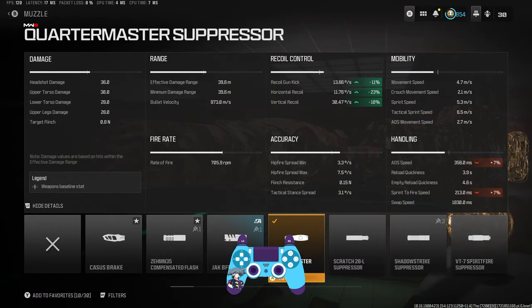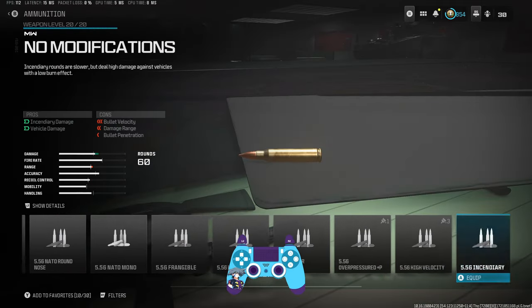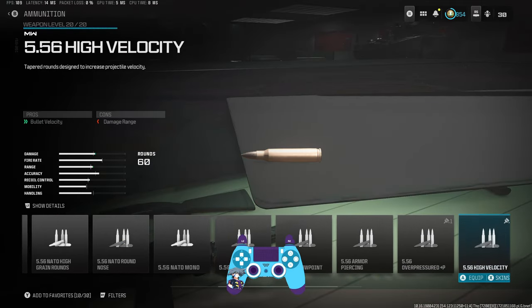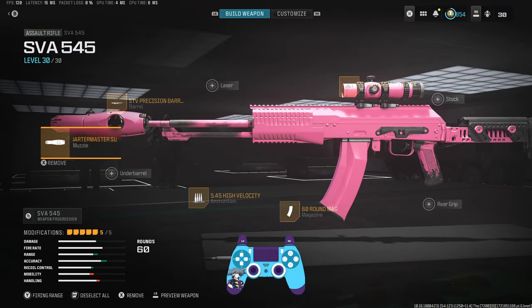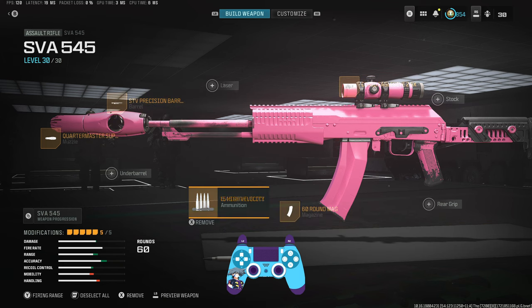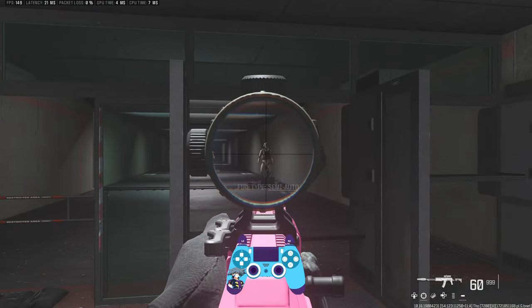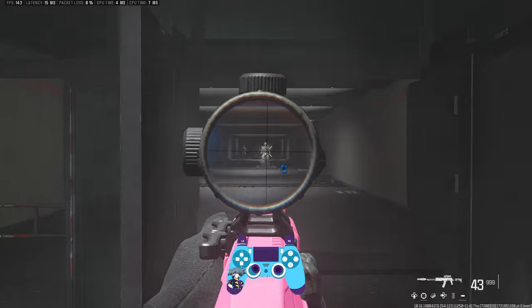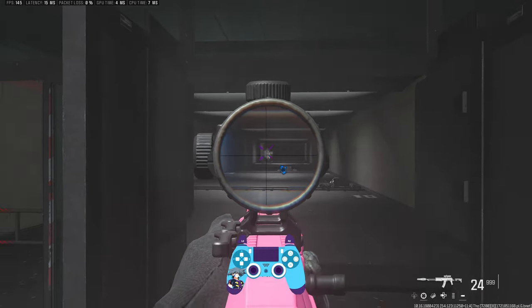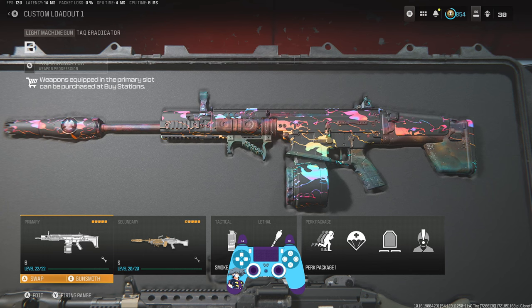If you're not a fan of the bullet velocity — it's only 873 — get rid of the stock and go for High Grain or High Velocity ammo, whichever you prefer. Next is the SVA, probably the best meta contender right now following the Holger 26 nerf. Run a glassless sight of choice, 60-round mag, High Velocity ammo, Precision barrel, and the Quartermaster stock. Make sure you put it in single-fire mode — it's just silly good now with this new attachment combo.